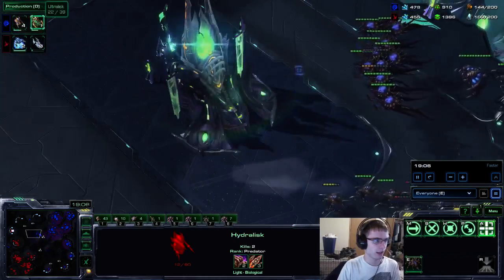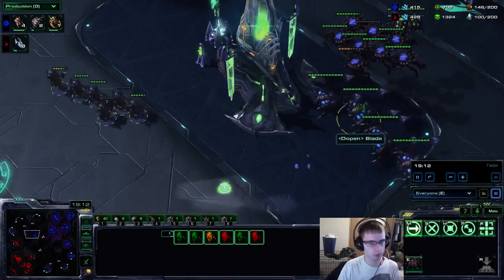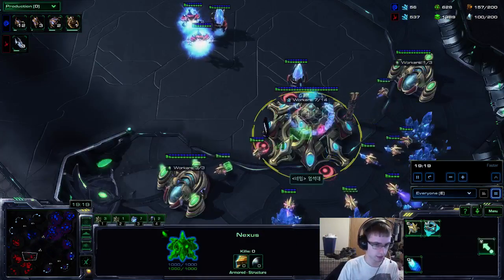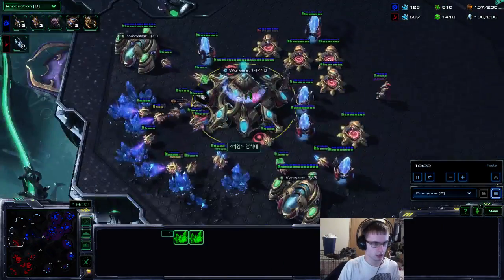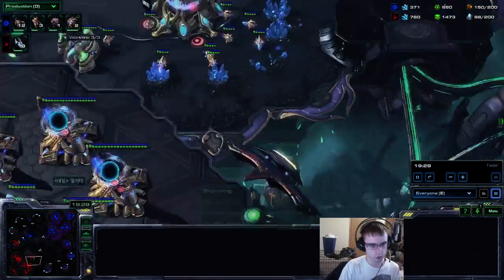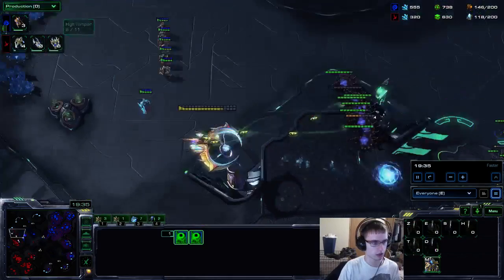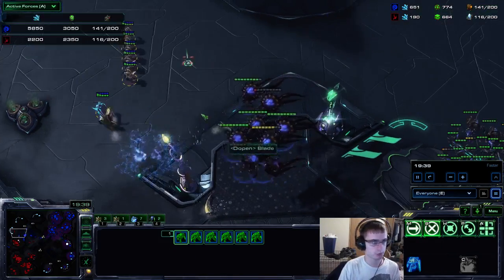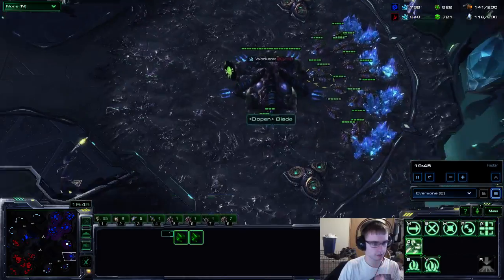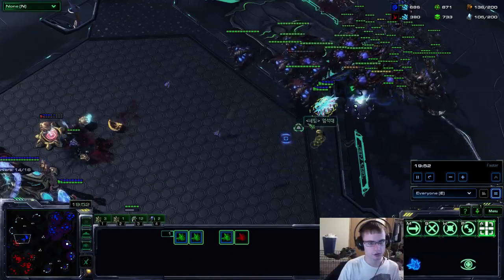I added an ultra here, which isn't the smartest thing. You want to keep getting hydras, keep going broodlord corruptor, add in vipers, cracklings for counter-attacks. These cracklings have killed a ton — I denied this base twice, killed another base, it's very effective in this kind of play. And lurker drops: if you drop the main right now you're going to kill a lot of workers or at least deal significant damage. He's pretty close in supply but I double army supply him. His zealots and DTs ended up taking care of some bases and I transfer the drones.